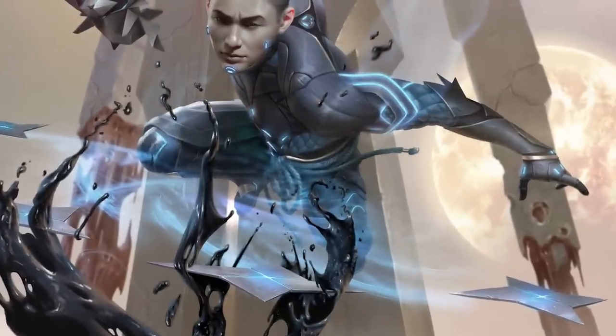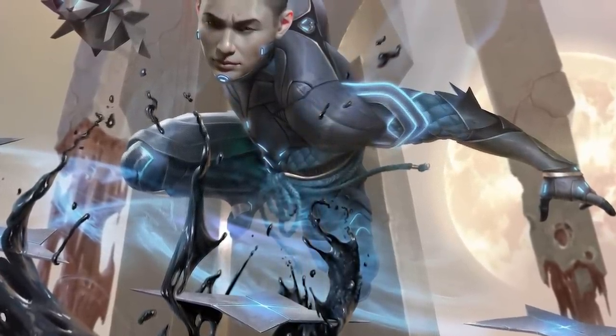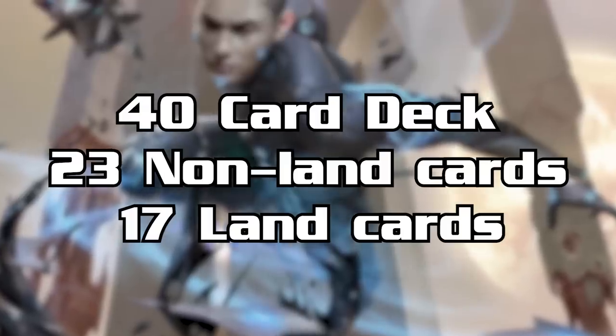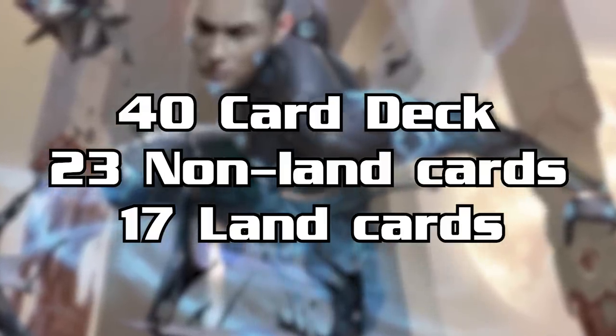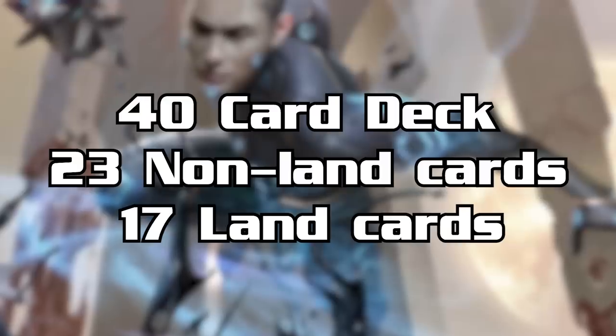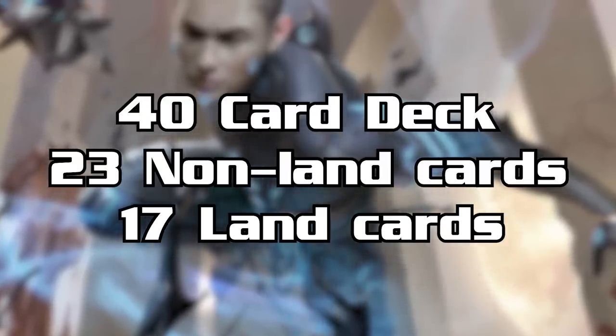So you start the event, get your box, open it, freak out if you get that awesome Phyrexia-themed die, then open your six packs. From these packs, you need to make a 40-card deck with roughly 23 non-land cards and 17 lands. There are situations where running 16 or 18 lands can be correct, but for the vast majority of decks: 23 non-lands, 17 lands.